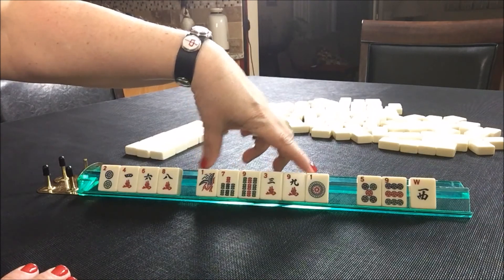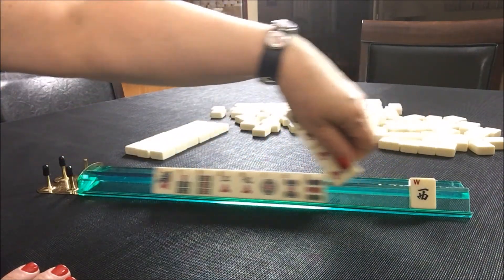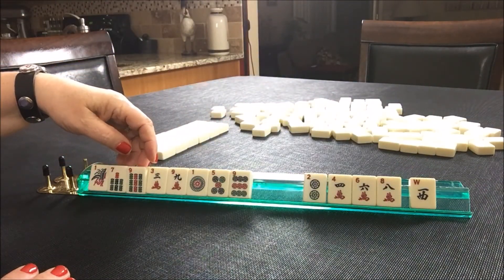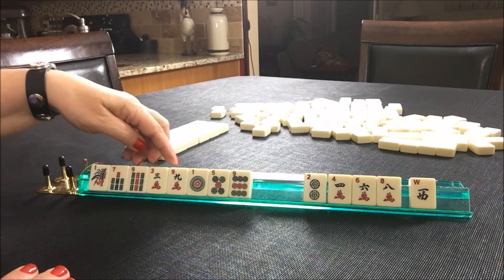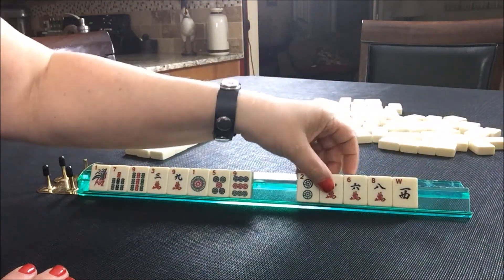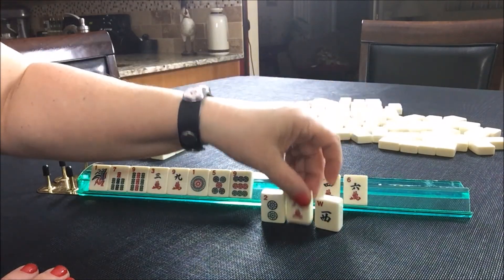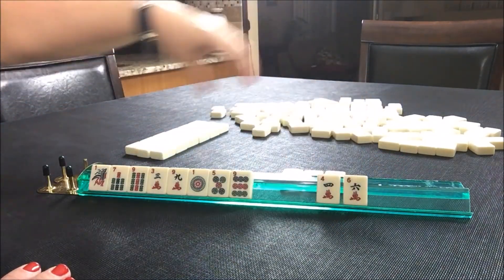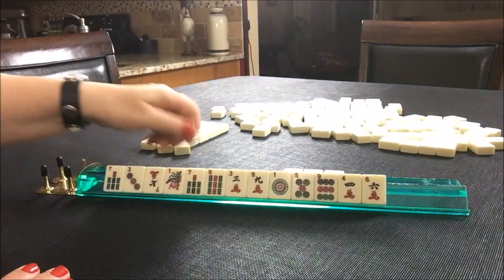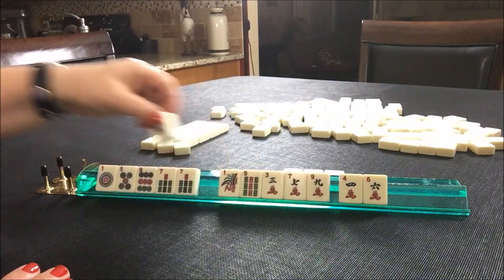Look how many odds we have though. So I think this is going to be odds — we're going to save every one of them. It looks like we have more big odds than little odds. We might be in between. So let's throw 2, 8, West. We got all odds and I think we've got a multiple now in there.